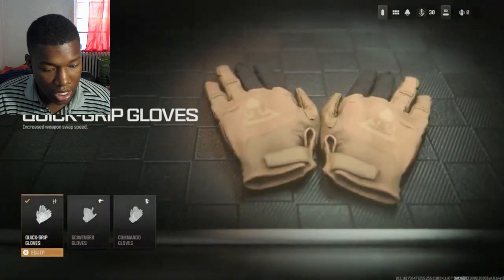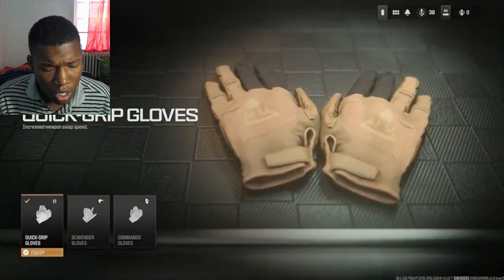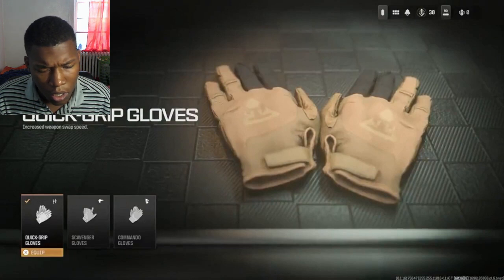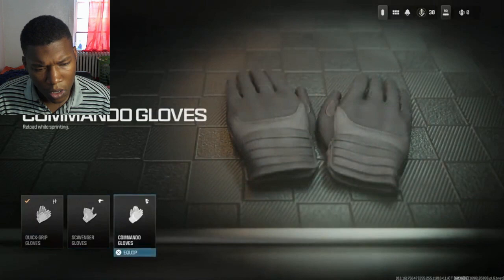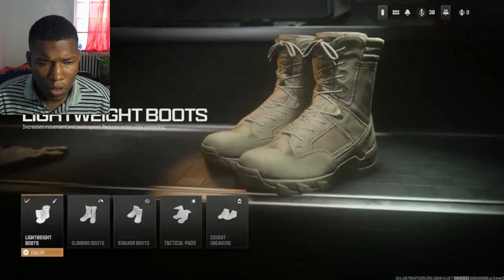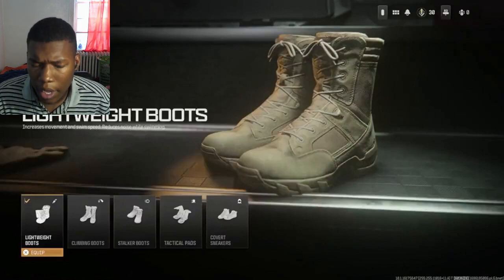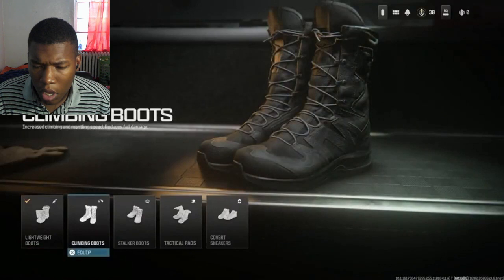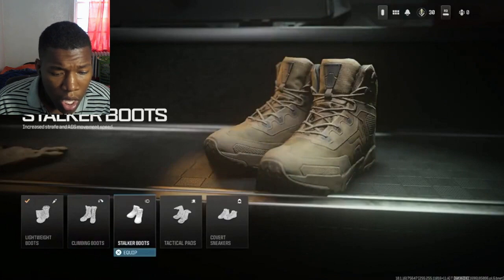Moving into perks — the way these work is they are separated into different pieces of equipment. The first category is gloves. The Quick Grip Gloves increase your weapon swap speed. The Scavenger Gloves let you pick up ammo off dead bodies. The Commando Gloves let you reload while sprinting. The second set of perks are boots: Lightweight Boots increase your movement and swim speed and reduce swimming noise. Climbing Boots increase your speed while climbing and reduce fall damage.